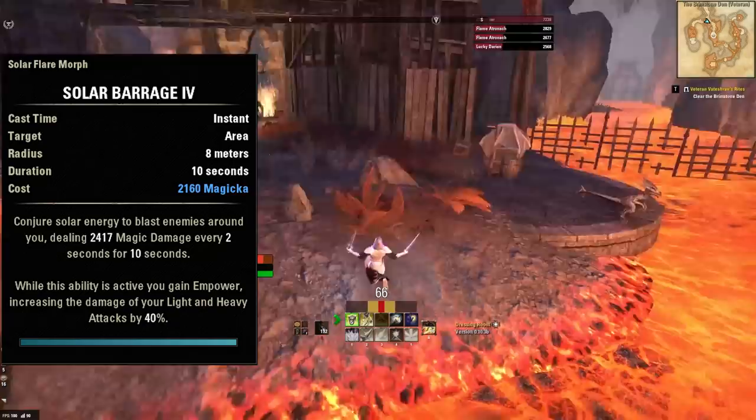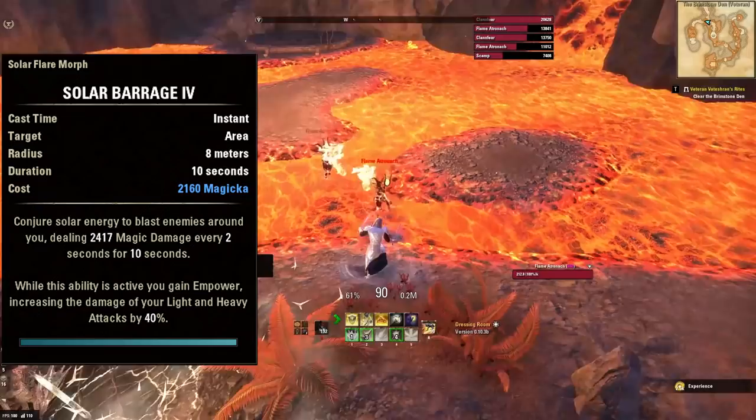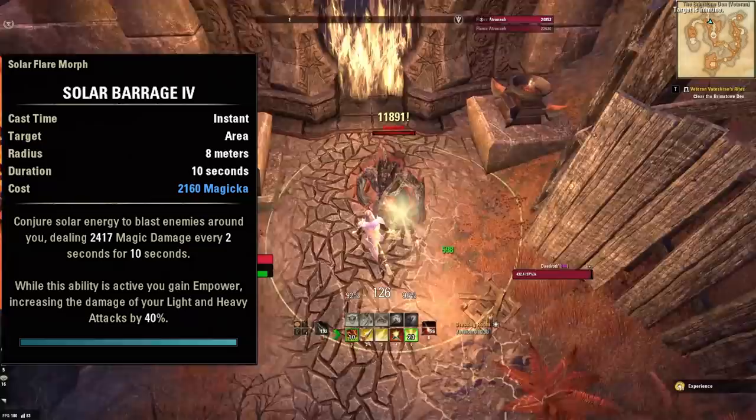Next, Solar Barrage. This is a nice AOE damage ability — when you cast it, your character basically explodes with light, dealing damage to all enemies around you for 10 seconds. While this ability is active you're also buffed: your light attacks do 40% more damage for the duration. So for the next 10 seconds, anytime this ability is on, your light attacks do 40% extra damage — very nice.